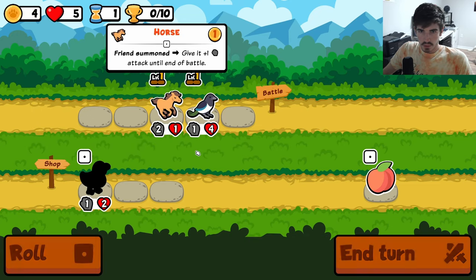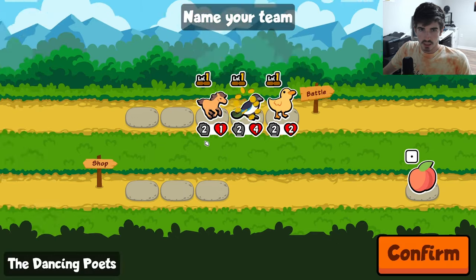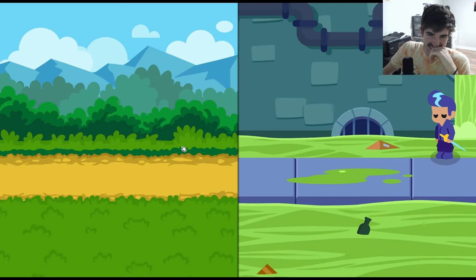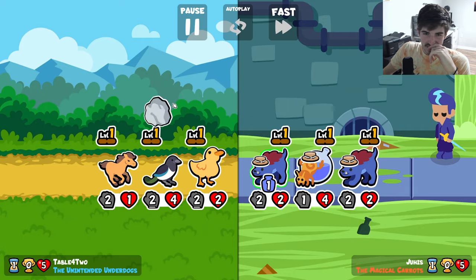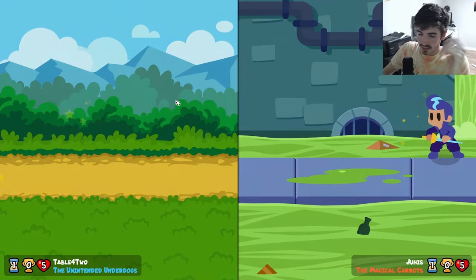Horse. I think with horse, we can afford to greed a little for the duckling. And since we have a magpie, we'll just end turn here. Unintended underdogs — I don't know why that's funny to me, but it is. We agreed we get a draw. That's huge.